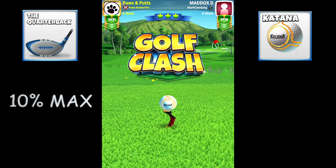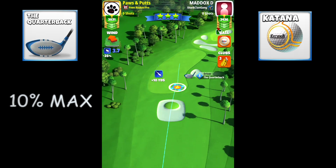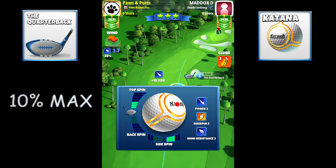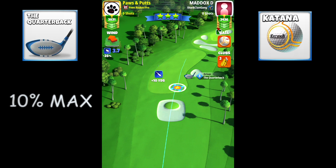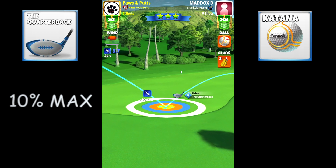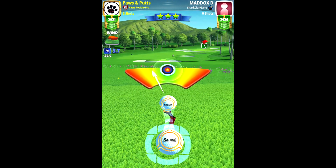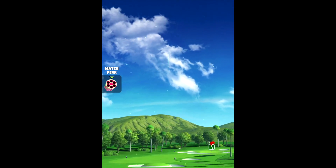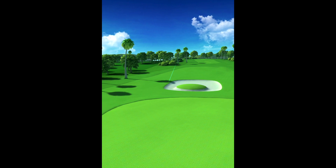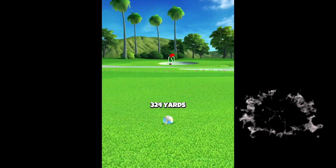For hole number 10 we're going to go with the katana and the quarterback, setting ourselves up for that fantastic rough bump funnel shot with the thorn. We're going to play this shot with this wind angle at 10 max numbers power two. We're going to do max top which is 3.8 and then three to the right using the quarterback — don't go more than four top. You want to be right around 324, 325, maybe 326 somewhere in that range. Let's get that eagle.